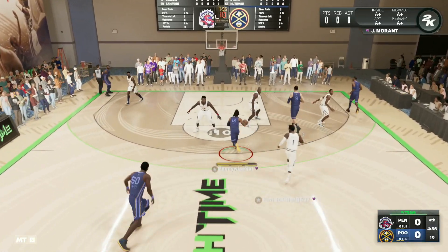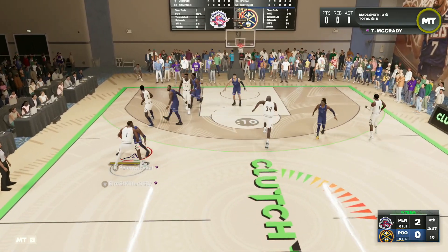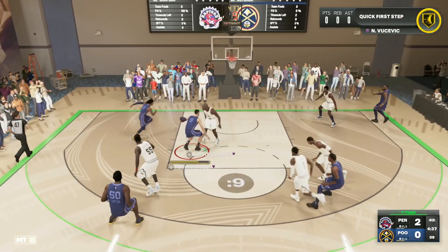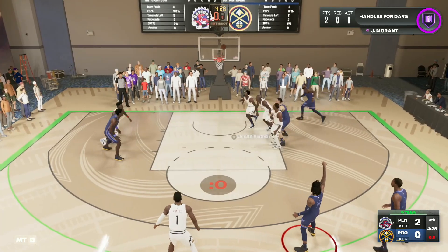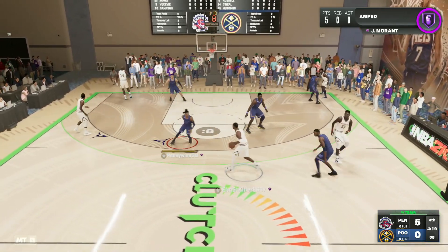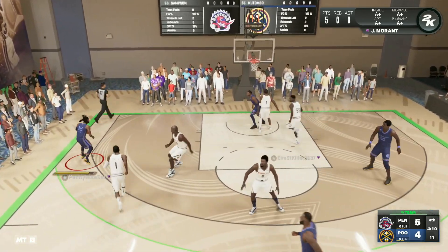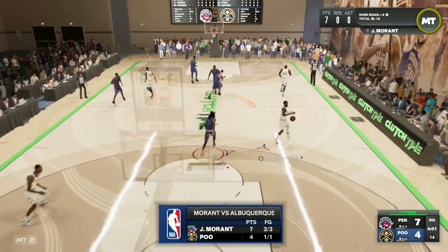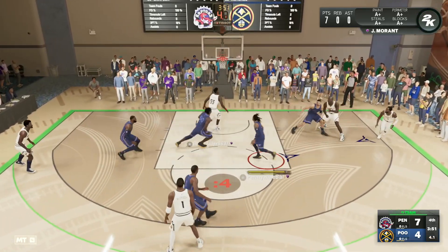Into the second Clutch Time online game with Dark Matter Ja Morant — he played way better in that first game than I was expecting. We get a dunk on the first possession. My second opponent has Dark Matter Tracy McGrady and Invincible Shaq. Ja gets a steal on the defensive end and we push in transition. He gets jumped from the three-point line and knocks it down. Ja goes right over Dikembe Mutombo with a front clutch — that's why this card is going to be so fun, his ability to finish through contact at the rim.